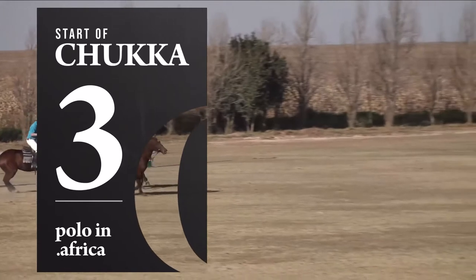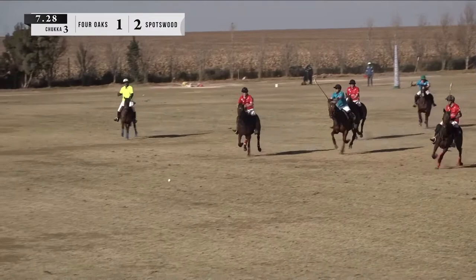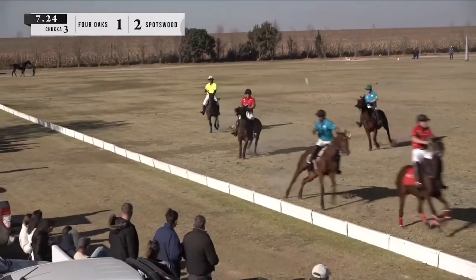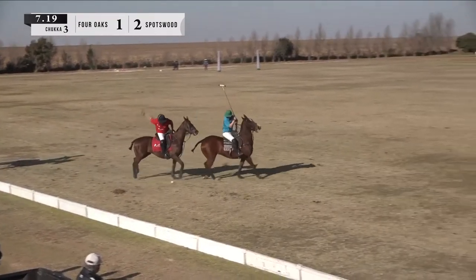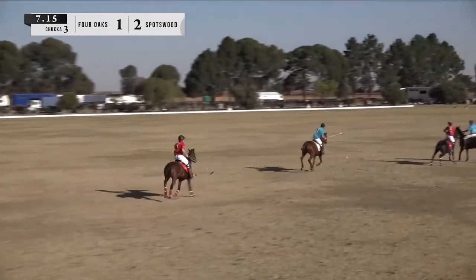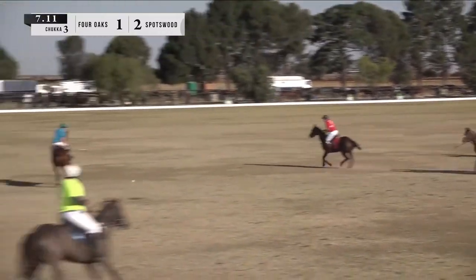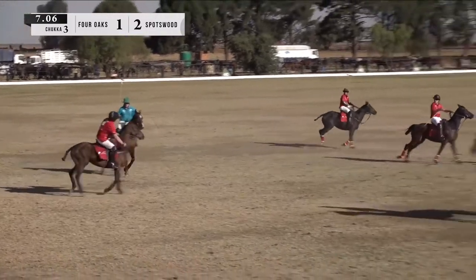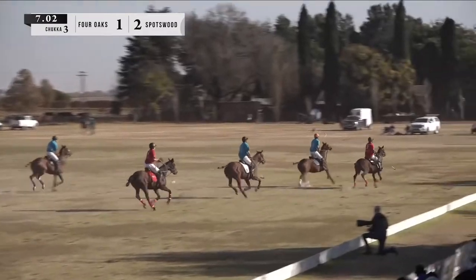Start of chucker number three — two goals to one. Not a very high-scoring match because these players are battling it out. Spotswood brings it in, Gareth Evans hits one up onto the boards right in front of the spectators. Evans lines up the shoulder, sends one down — straight to Van Weijk. Four Oaks hitting a little tail shot, sending it up. Murray Spark off the line of the ball. In comes Gareth Evans — Evans sends a big cracker shot down onto the right hand side, up and out of play.